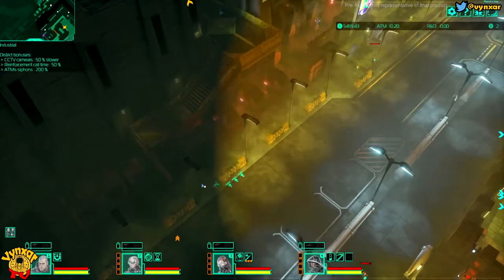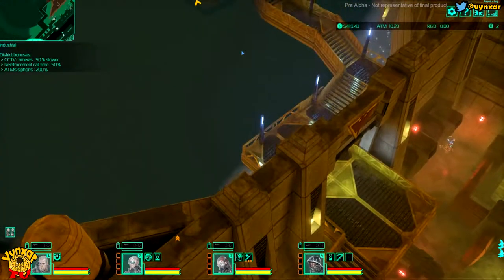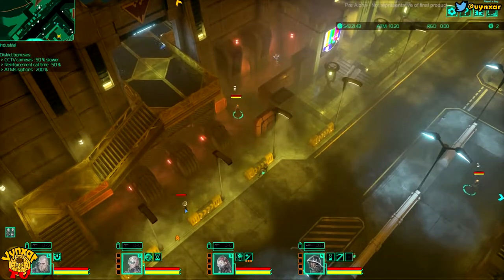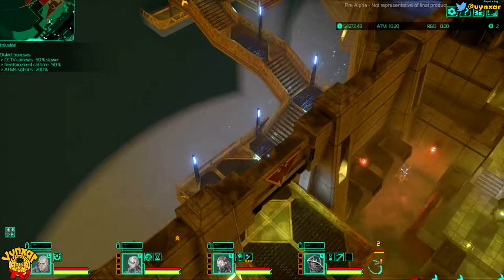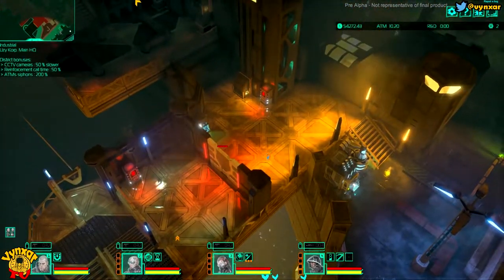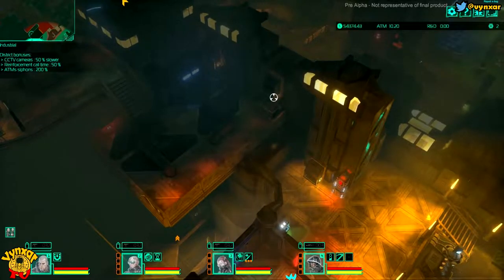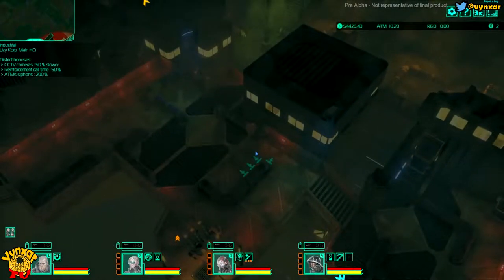We are going to go all the way up these stairs, and I will make use of a persuited character — like these guys or any of these around — because I don't want to risk my men. We are going to try to access this area; there is a vent here which should probably lead inside. I hope so at least, and we should be able to advance a bit more that way.